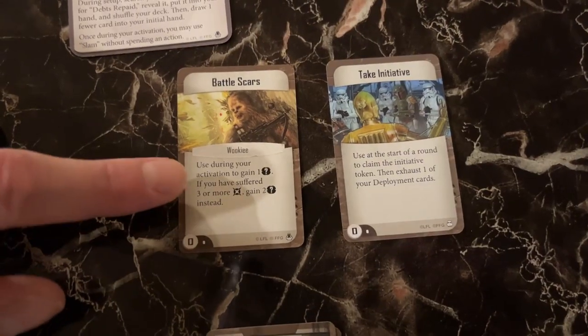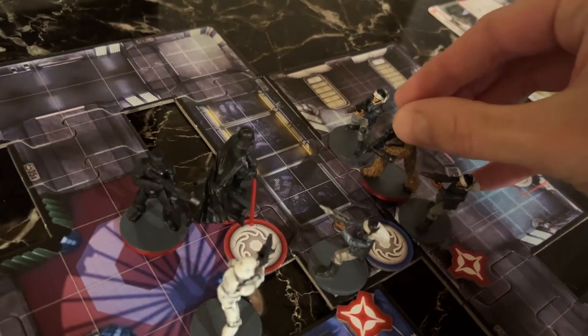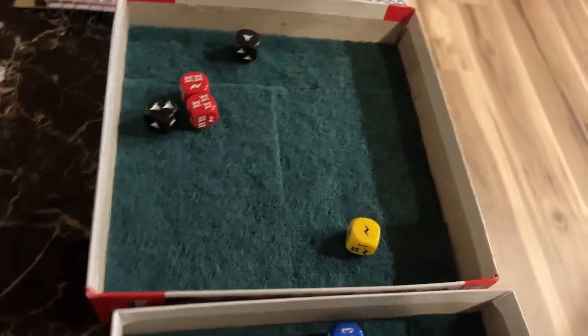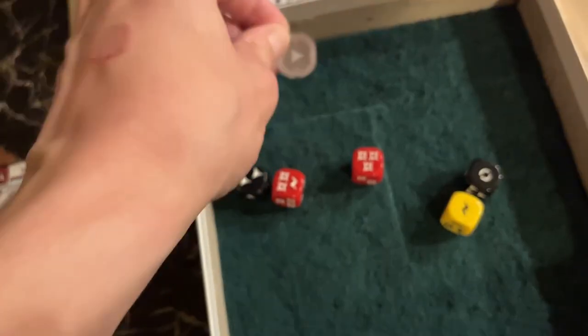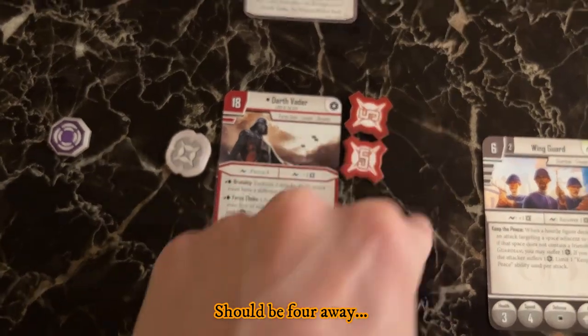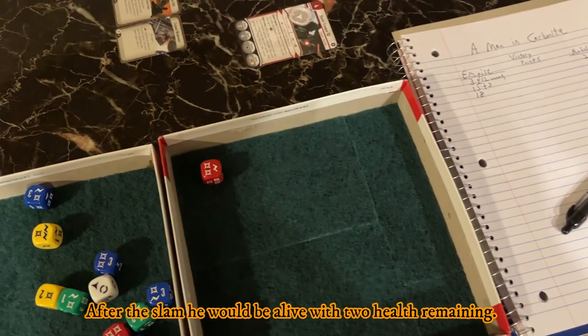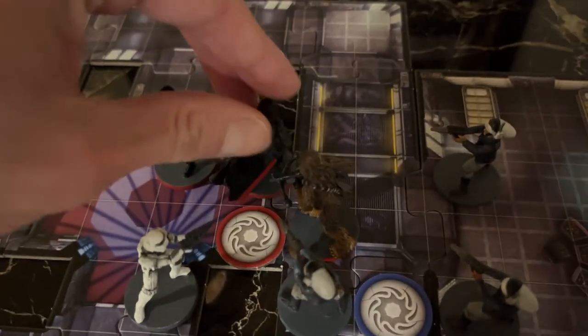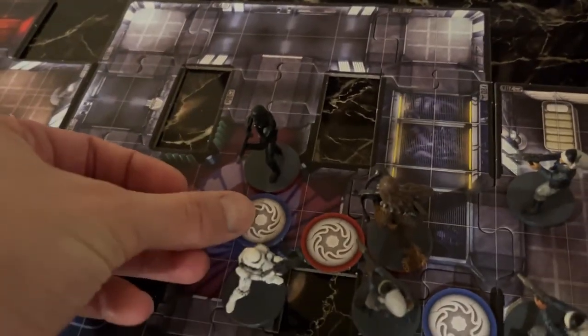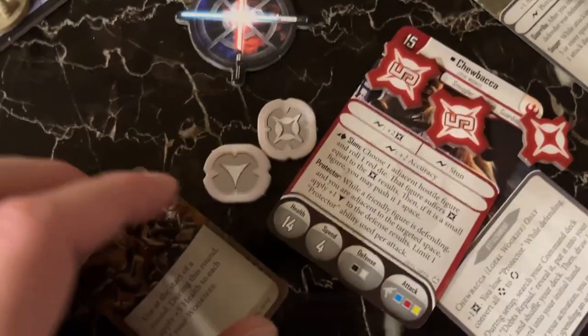Round four begins: Chewbacca shoots at Darth Vader. Vader re-rolls, uses a defense power token — still four damage gets through, and the surge is a stun. Vader is almost dead — one away. Chewbacca moves one, two and slams Darth Vader. Darth Vader is dead. Chewbacca grabs Darth Vader and slams him against the wall to the disbelief of everyone around. Rebels place their mission token on Darth Vader's unconscious body — 15 points. Rebels are at 35.